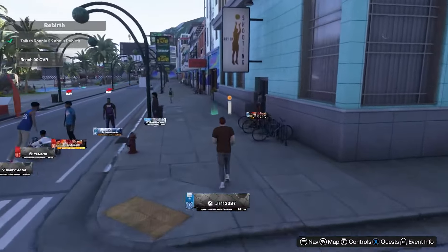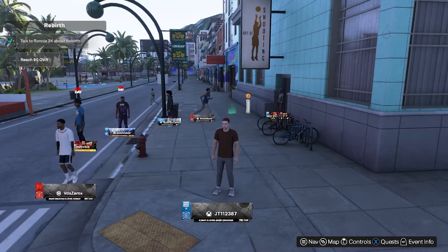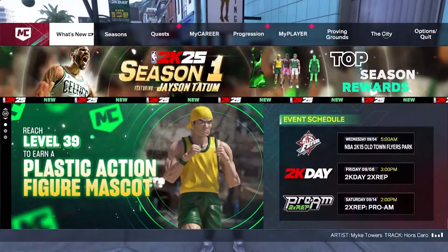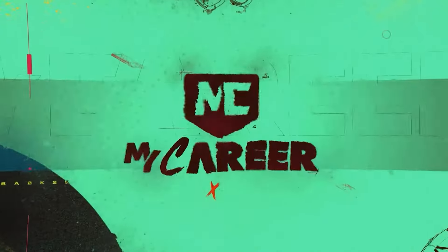So maybe you want to change the appearance of your NBA character. I think everybody, once they get far in, that's what they want to do. The main thing you want to do is go into My Player and then go into the Appearance tab.